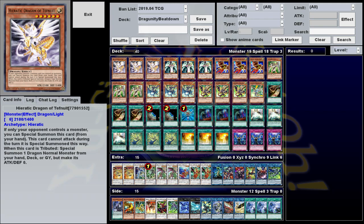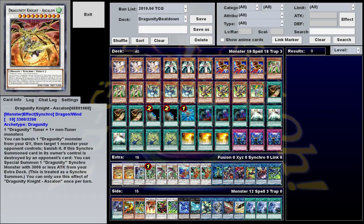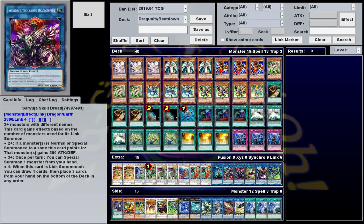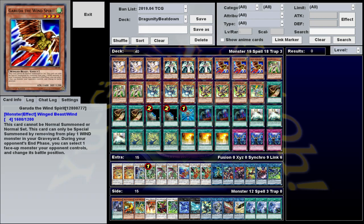Extra deck aside, pretty much everything else in here is just an extender you can use to push through negates, or to make even more extra deck monsters if your opponent has no negates. This Heretic Dragon you can special summon from your hand if your opponent controls a monster, but it can't attack. It's a level 6 dragon, which means it plus a tuner can get you into one of your big Synchros, and it makes great material for the Dragunity Link. Likewise, Garuda the Wind Spirit, a level 4, you can special summon by banishing a wind from the graveyard — good for Link material, good for Synchro material, and since all the Dragunities are wind, you can usually get the stuff in the graveyard for it fairly easily.